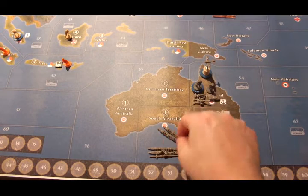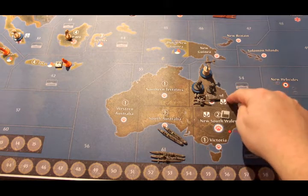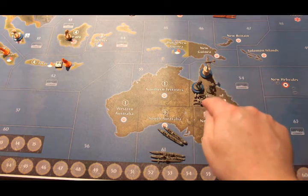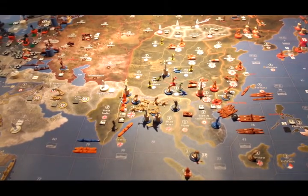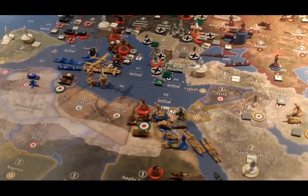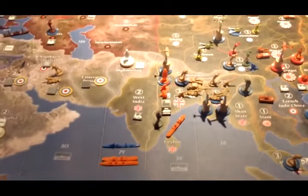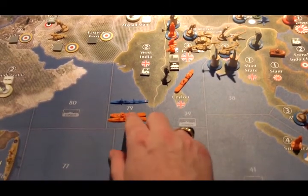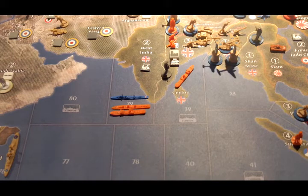Let's do the disposition of forces while we're in Australia. C-Zone 61 has two transports, one cruiser, one destroyer, one sub. Queensland has two fighters, five infantry, one mechanized infantry, one artillery, and one anti-aircraft. In Shan State there are two ANZAC infantry, and in Egypt there is an ANZAC infantry and a mechanized infantry. For the Dutch: on Java there's an infantry, on Sumatra there's an infantry, in C-Zone 39 there's a transport, in C-Zone 79 there's a transport and a destroyer, and in India there are two infantry, one artillery, and one anti-aircraft artillery. Those are all the Dutch forces on the board.